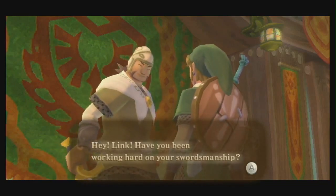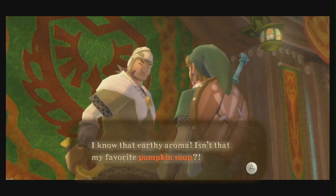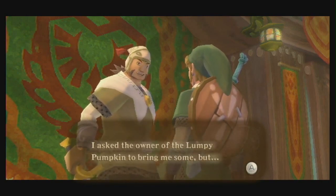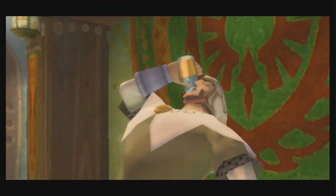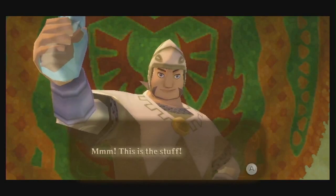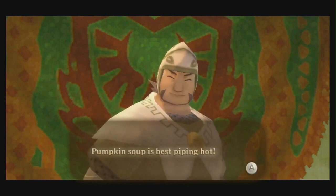"Hey Link, have you been working hard on your swordsmanship? I smell something - I know that earthy aroma - isn't that my favorite pumpkin soup? You went out of your way to deliver some to me!" Yes, give it to me! "Oh oh oh, give it to me - I want to drink it. So good, this is the stuff." Pumpkin soup is best piping hot. If I drank something that piping hot I'd say "ahhhh!" I feel everything roughly 10 degrees hotter than it is.